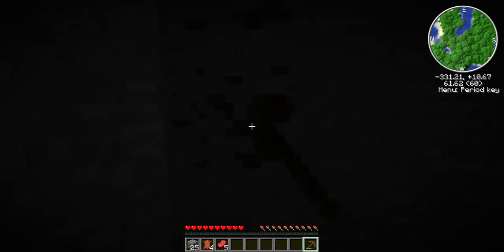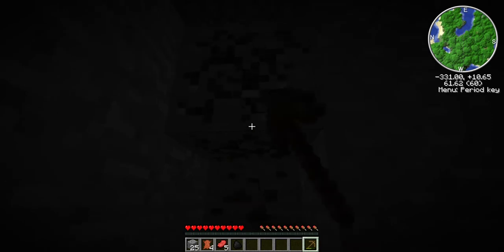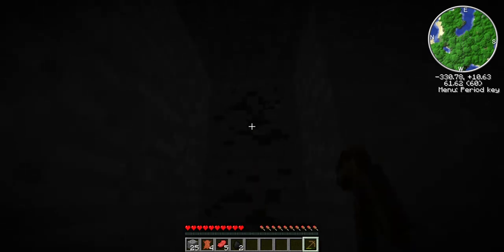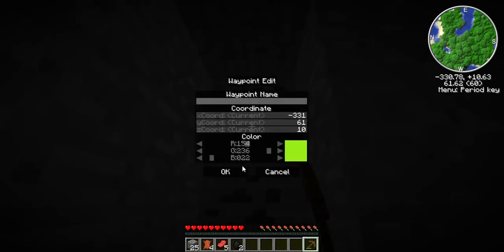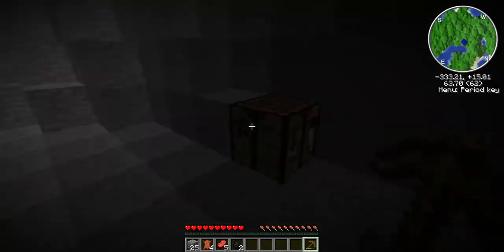Alright, that should be good. I should also grab some coal to light this up so I'm not spawning a ton of things. I should also add a waypoint — home — right there. Alright, and now I can do this.